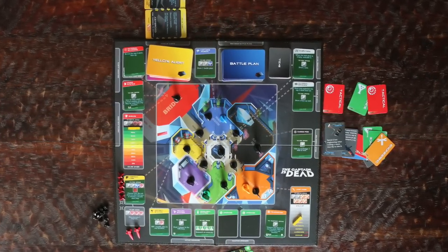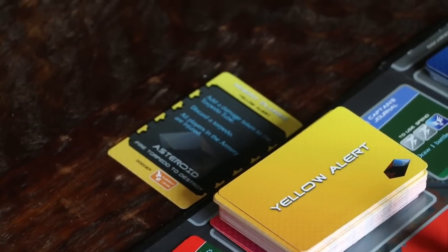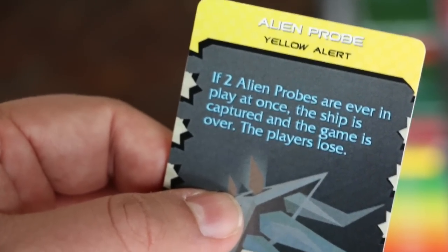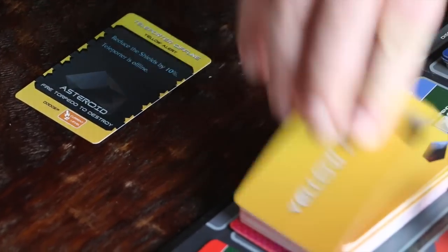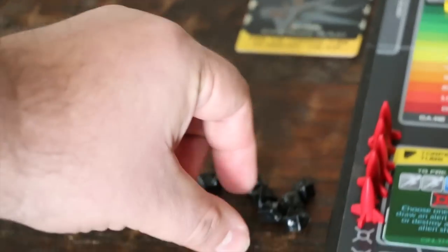As usual, we'll resolve the first five alerts to set the initial damage of the ship. We start by taking the first card, sliding one down, and drawing a new card, because the external scanners are still online. It's an alien probe — if we get another one of these, we're done. Now it's time to draw our second card. This time, we'll add a damage token to the torpedo tube, discard a torpedo, and all players in the armory will be injured.